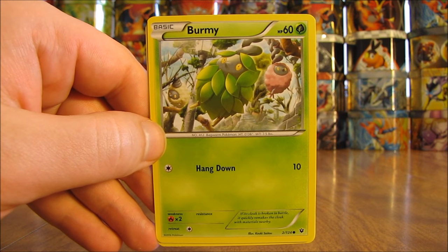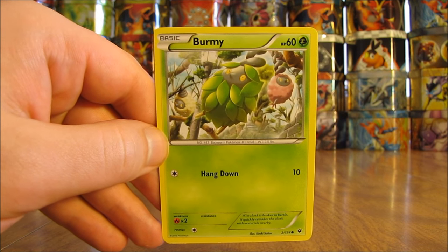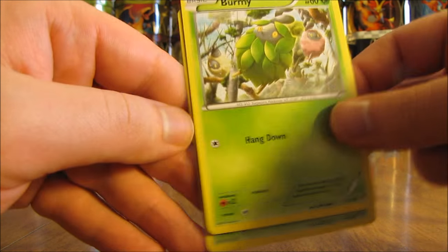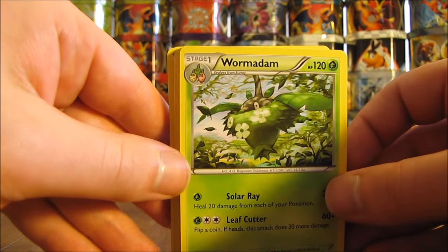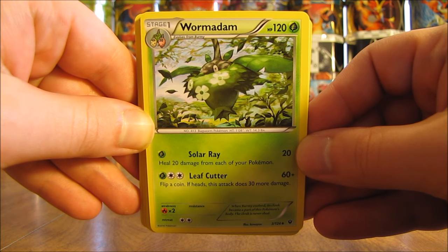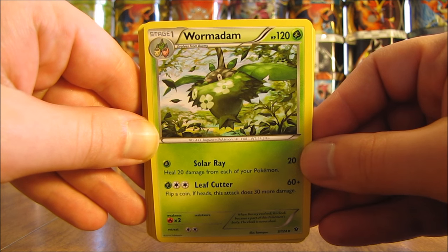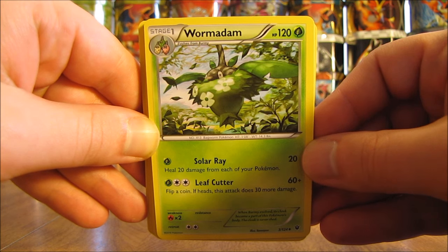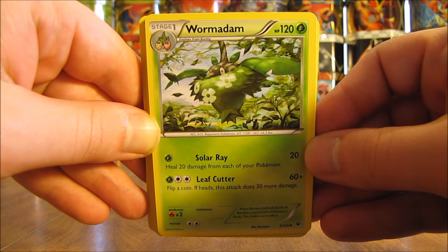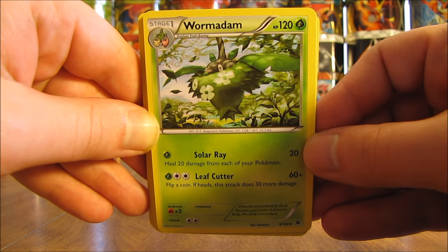Next is a 2-2 line of Burmy and Wormadam. The Burmy grass starter does 10 damage per turn for any type of energy, has 60 HP and a low retreat cost — a very basic average starter Pokemon. Wormadam is a stage one with good HP at 120 and two moves. Solar Ray does 20 damage for one grass energy and heals 20 damage from each of your Pokemon, which works well with Zygarde — if Zygarde's Geostrike does 10 damage to each of your own Pokemon, Wormadam can heal all of that later. Leafcutter is the second move requiring three energy cards for 60 damage plus 30 more on a heads flip, so it would also benefit from a Trick Coin trainer.